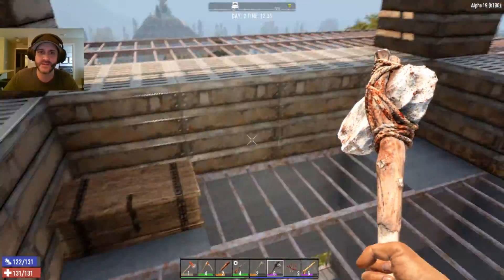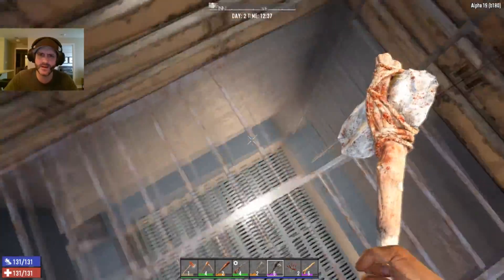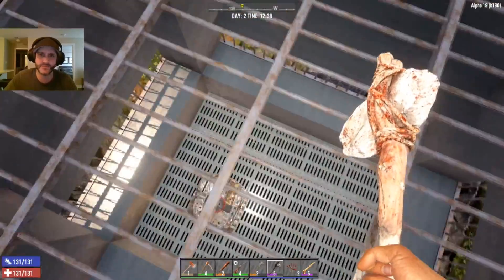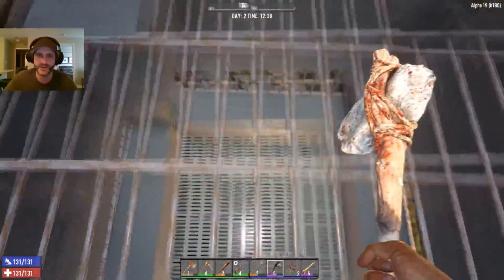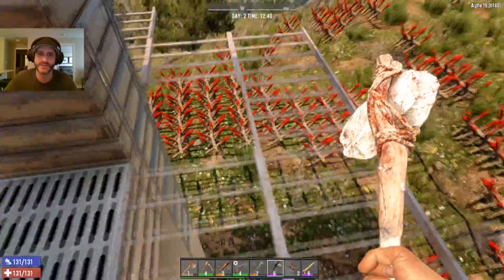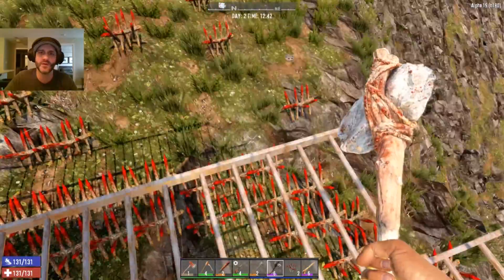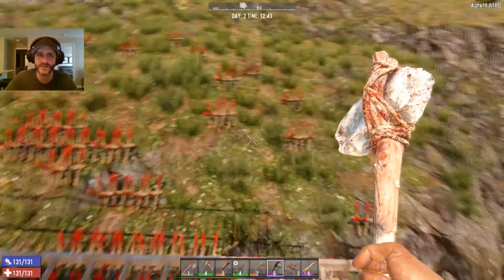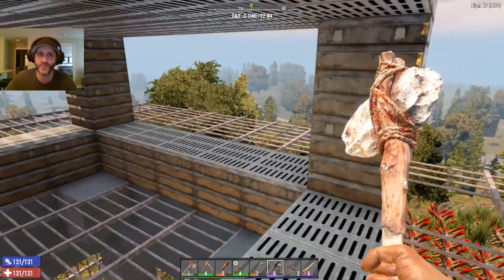Alright, second floor. I made this out of bars so that the zombies, if they end up breaking in somehow, I can stand here and just shoot them and hopefully take care of the situation. And before they do that, I built this so they can be dealt with before they actually break in. I went a little crazy on the wood spikes — well, why not?